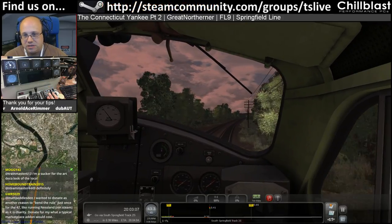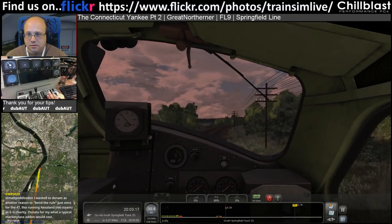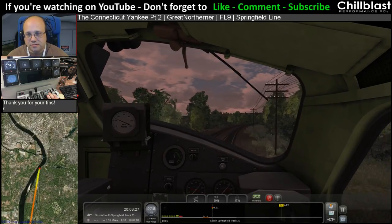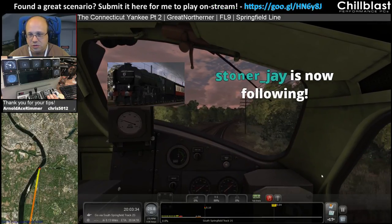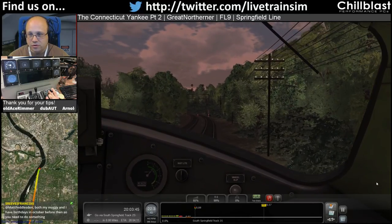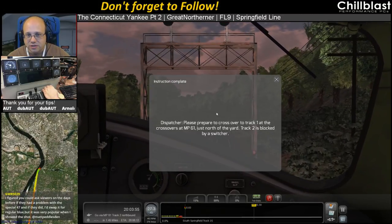Going via South Springfield - the double yellow kind of wants to tell me we're changing tracks, so I'm expecting a red-green next. Snow and J, thank you for the follow, much appreciated. We've got a yellow-red. Please prepare to cross over to track 1 at the crossovers at milepost 61 just north of the yard - track 2 is blocked by a switcher.